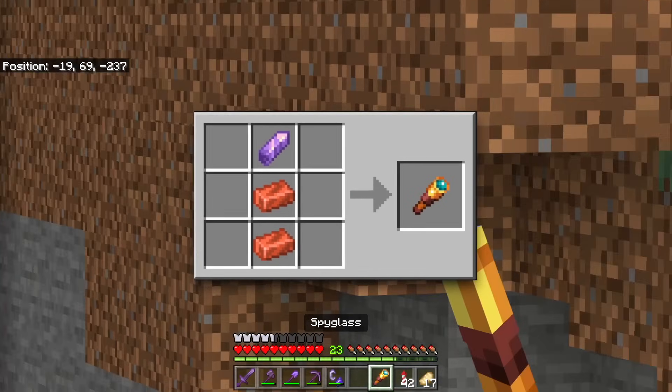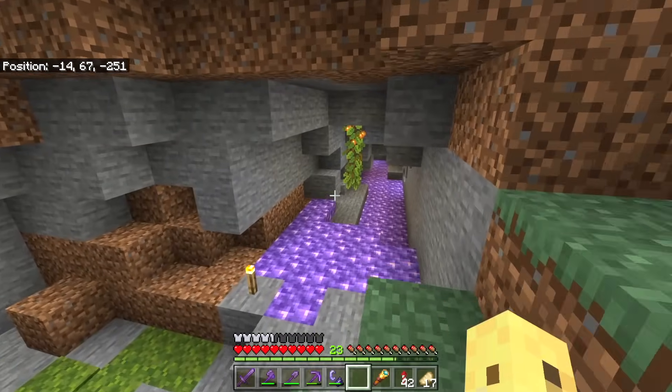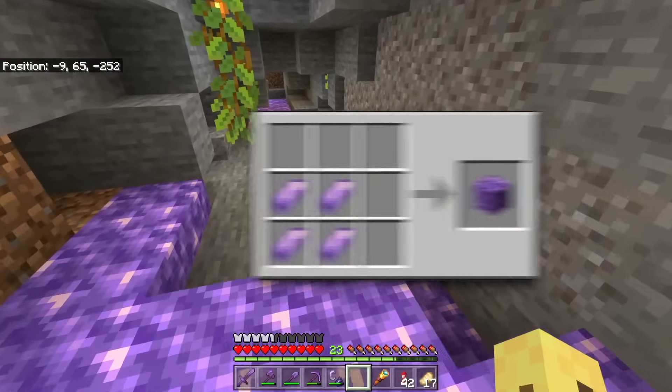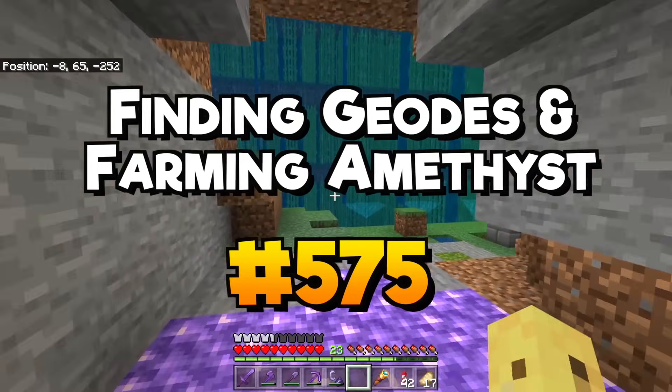If you want to get a spyglass, if you want to get a calibrated skulk sensor, or realistically in my case, I'd love to claim I want both those things, but I just want to make the pretty blocks and have these beautiful sounds. How do we do that? Let me show you in today's tutorial.